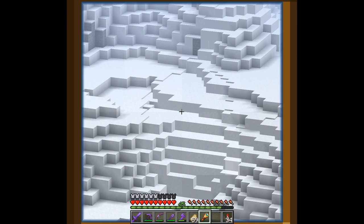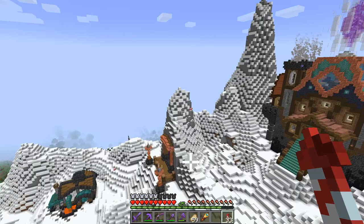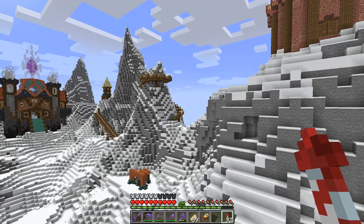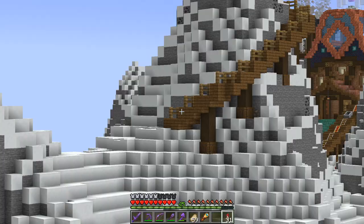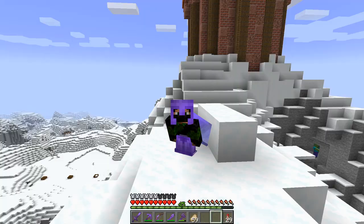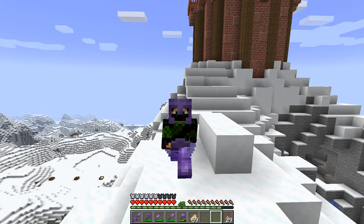We definitely got some good views from up here — look at all that beautiful snow, just wonderful. This build is definitely not the largest and most grand in our area, but it's certainly a nice addition. It does look a little bit better from the other side — from this angle you can see pretty much the whole thing, which I absolutely love. I'm really quite happy with how this staircase came together — it looks very natural wrapping around the mountain.